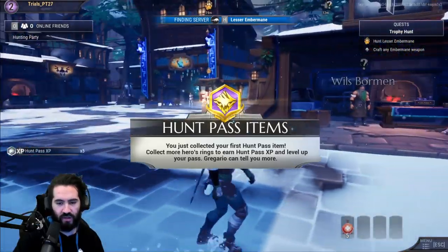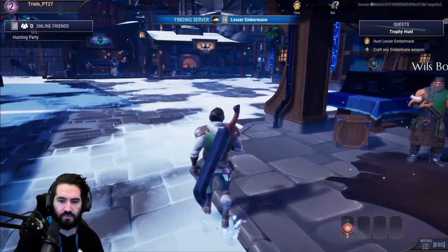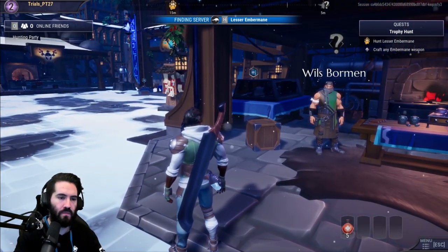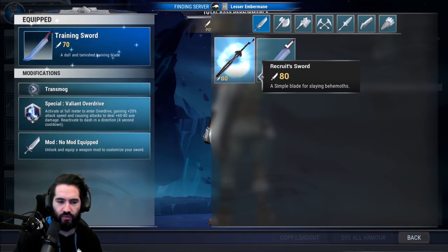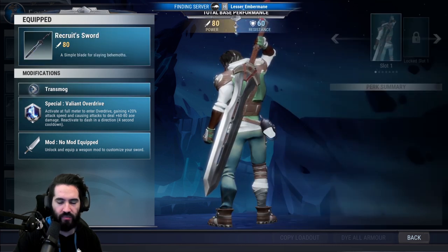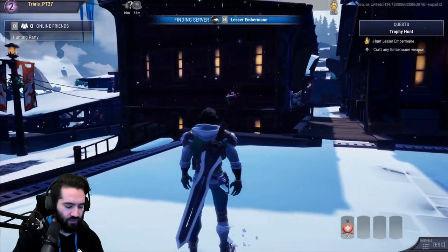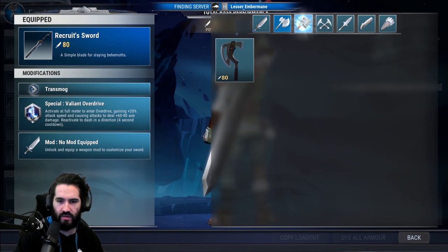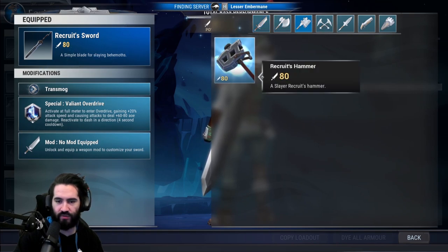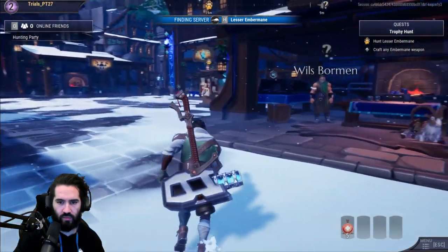I just picked up a Hunt Pass item — Hunt Pass is something we'll go over in the future as the game prompts us. I'm going to equip a different weapon. My main weapon is the Sword, but we'll actually go with the Hammer and I'll teach you guys about interrupts when we go into the Ember Main hunt.